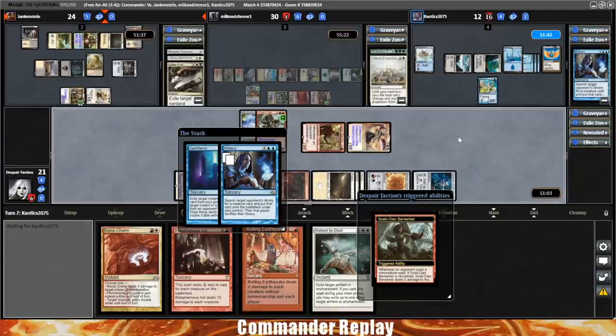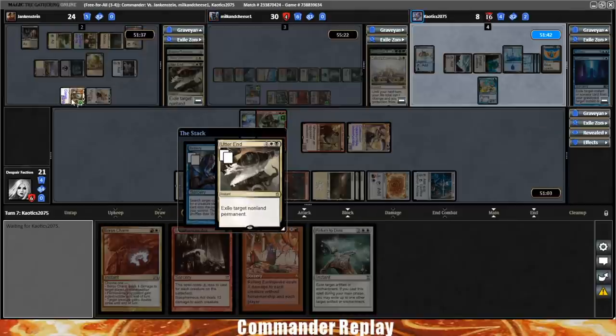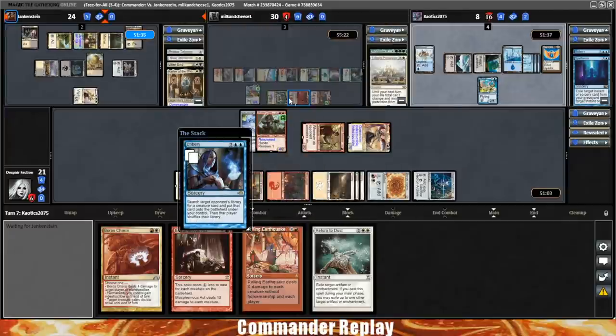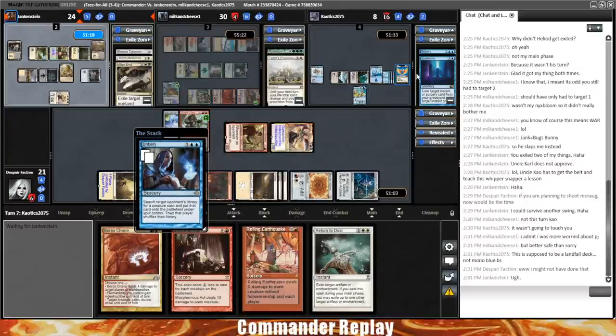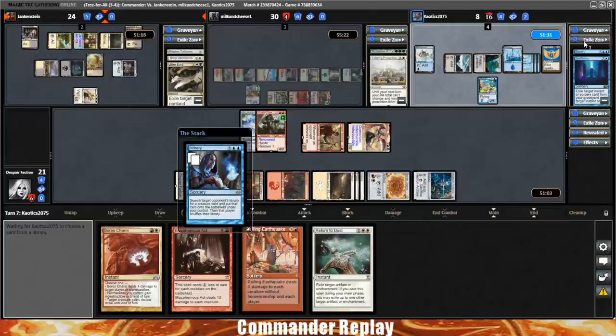Scab Clan Berserker getting them. Probably just going to die to the Scab Clan. Shoots the Karlov — I wouldn't have done that. Karlov is removal for that stuff. KO says it's supposed to be a landfall deck, not mono blue BS. Well, found the BS portion of it — that's what happens when you play mono blue. Sorry, mono blue players.